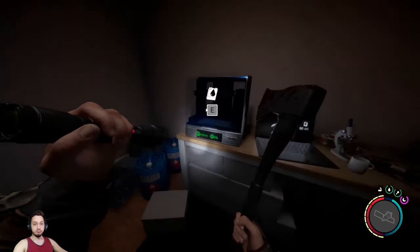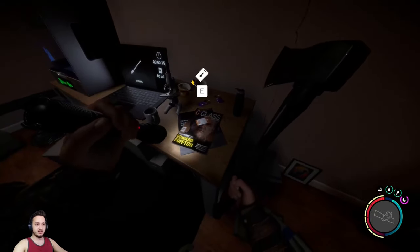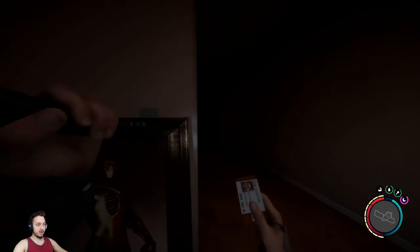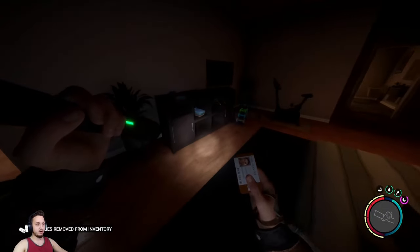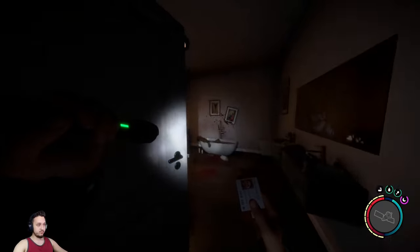We've got the 3D printer as well — you can use this as a good spot to craft a bunch of things. The maintenance key card is right here on the table. Heading back this way, there's a bedroom where you can sleep and save.